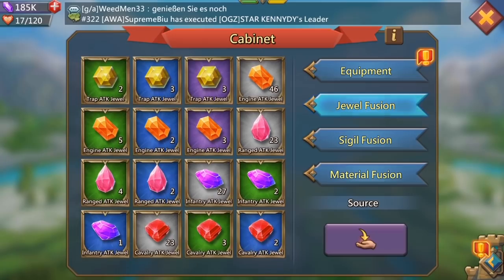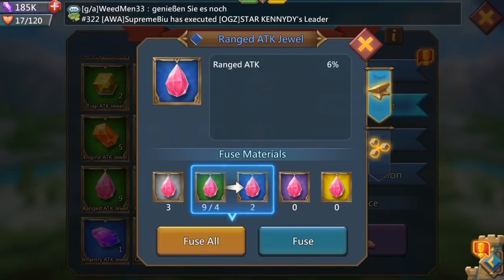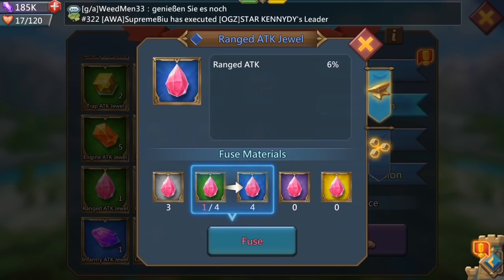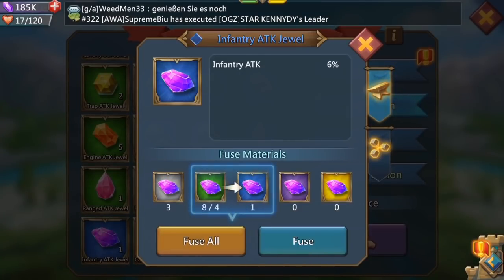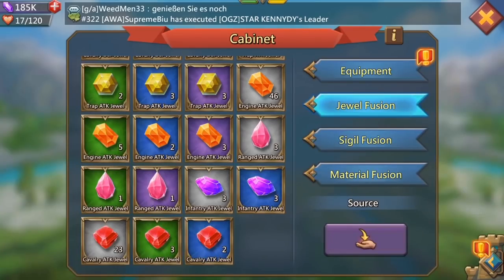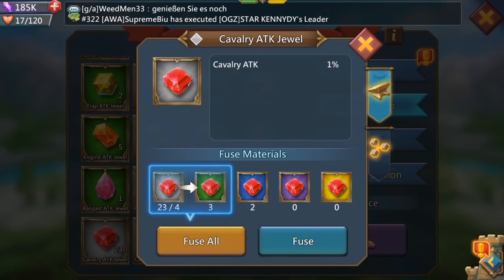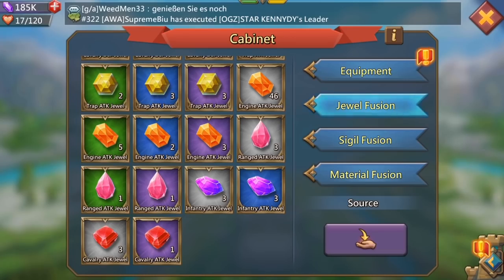The legendary ultra rare drops kind of made it worthwhile - the skull and blueprint is a pretty good one to get. Let's take a quick peek at how we're looking on the jewels front. I've got a few of these gray ones to level up, so let's do that now. Wow, look at that - epic range attack jewel, awesome! And another epic - this actually worked out pretty good. I'm going to be boosting some good stats here.